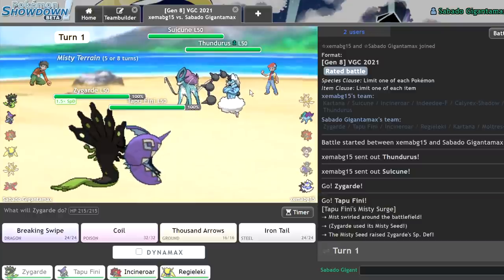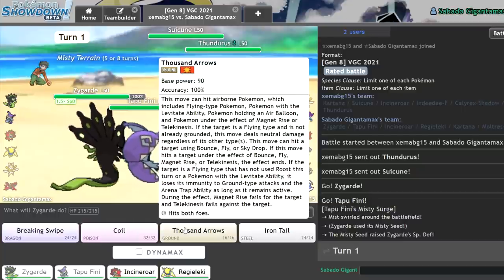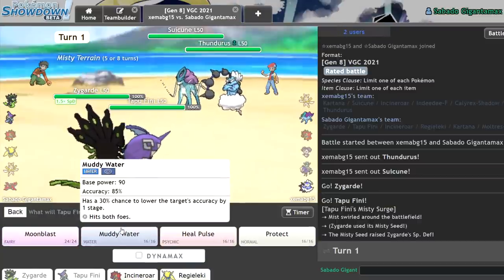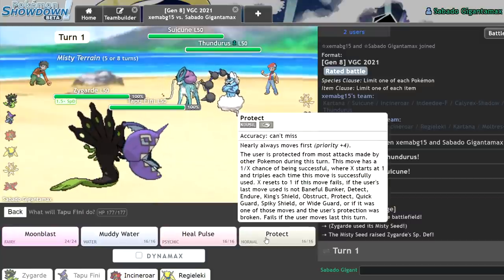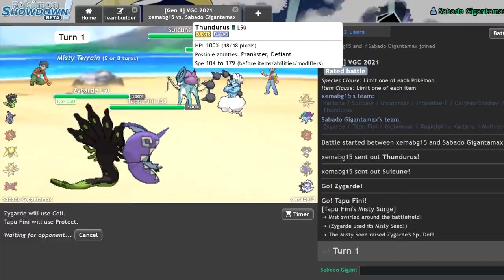I definitely don't want to eat a hit from Thundurus. Thousand Arrows hits flying-type Pokemon — it knocks them down the first turn. I think I'll just Coil here, and I can Protect to live the hit, because I don't think they're gonna Ice Beam. I think they're just gonna Tailwind. If I Coil, I can eat the hit a lot better, and then Dynamax and try to knock him out.